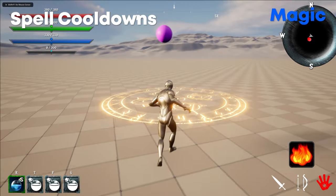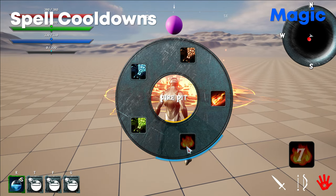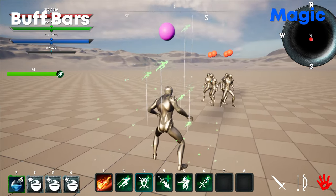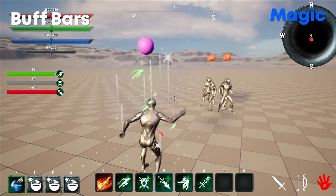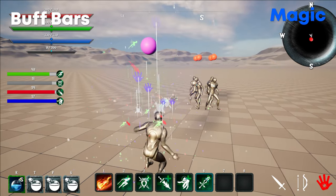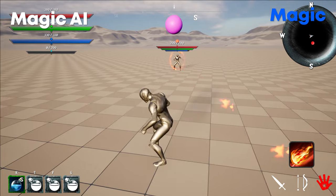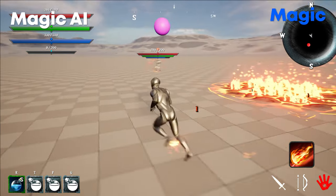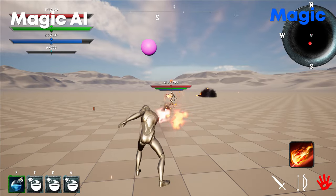Spell cooldowns: any spell can be given a cooldown, and a number animation will count down the seconds until the spell is ready again. The buff bar displays on the left side of the screen when a barrier is created, a buff is used, or a weapon is spawned — tracking how long the spell has left and, for barriers, how much absorb remains. For magic AI, they will strafe around casting spells depending on their scenario: healing when low health, using important spells when off cooldown, and teleporting away when conditions are right.